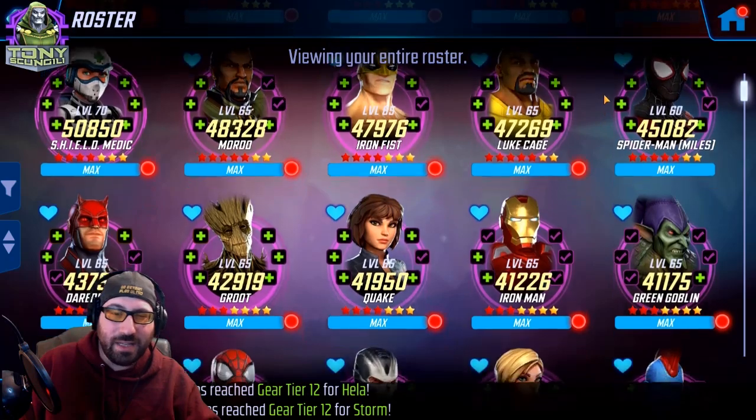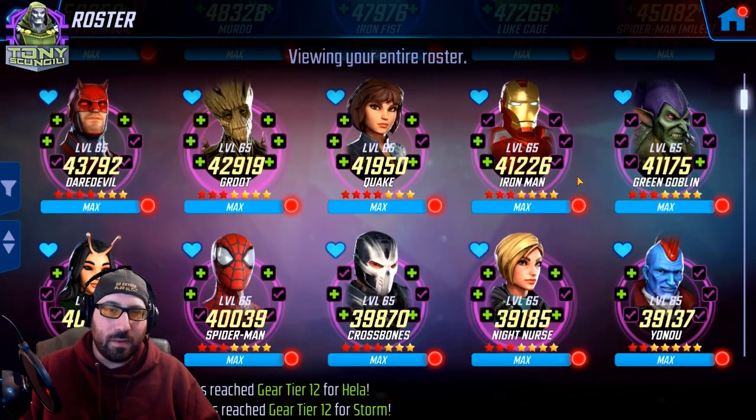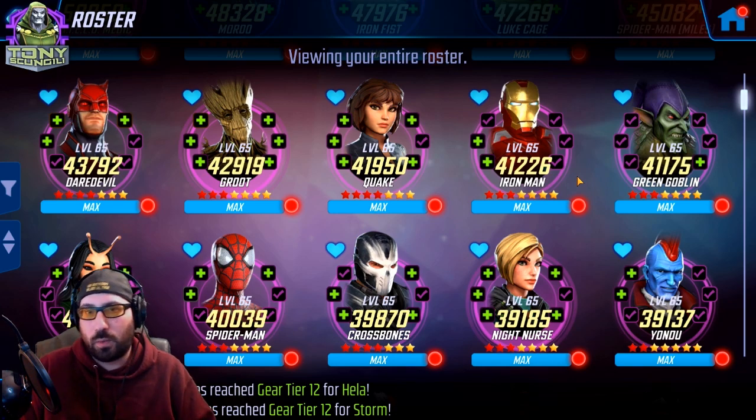Near the end of the list, you'll see Green Goblin and Rhino. A lot of players have unlocked them because they started working on Shuri or Invisible Woman, or just because they wanted villains. There aren't a lot of high-impact villains for the villains campaign to clear through it, and a lot of players overinvest in characters like Crossbones and Yondu too.